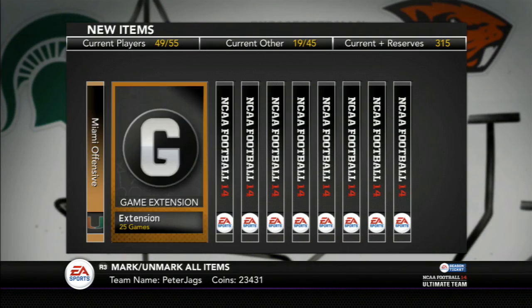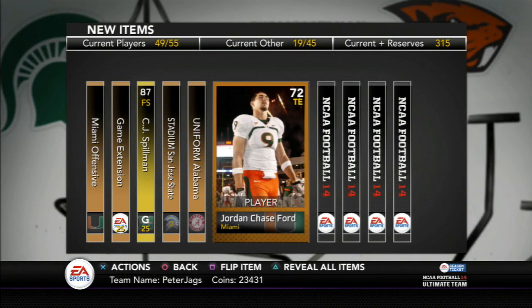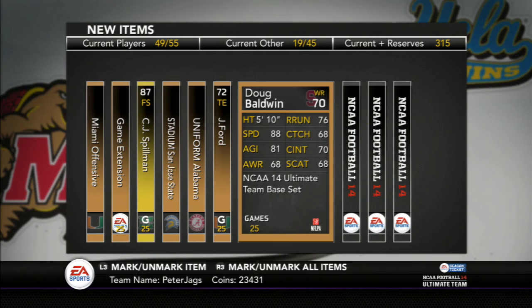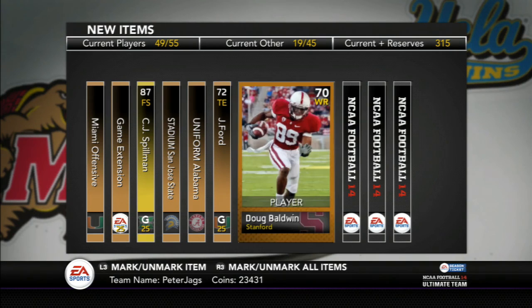We get the Miami Playbook game extension. CJ Spillman — still can't get anything good — 87 overall free safety. Spartan Stadium. Bama home uniform — someone might want that. Jordan Chase for Doug Baldwin, he was solid at Stanford, 70 overall, not great, but that's a lot because of his awareness, only 68. Omar Bolden, Sanders Cummings, and injury recovery.